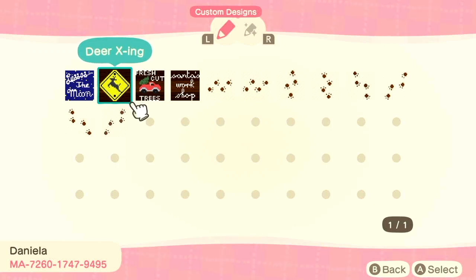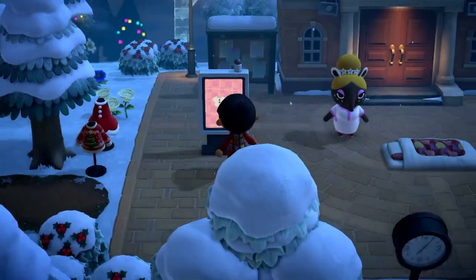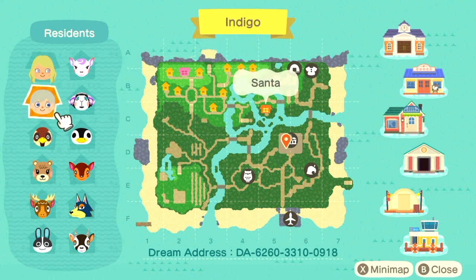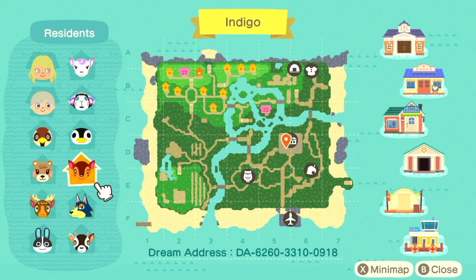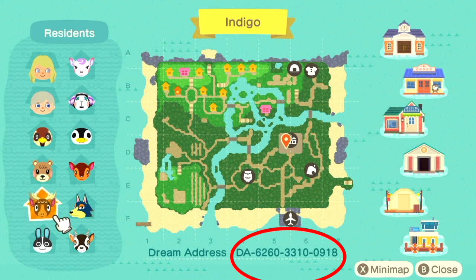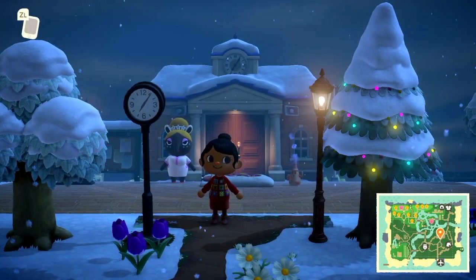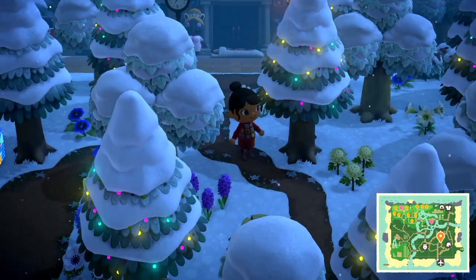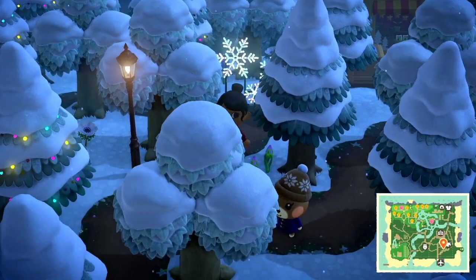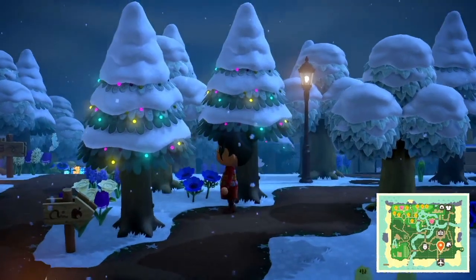It looks like these are her designs right here and the MA code is down on the bottom left for those of you who are interested. Let's take a look quickly at the map — here's the island Indigo, there's Daniela Santa, which is really interesting. Here are all of their villagers — very cute, a lot of iconic popular villagers. The dream address is down below, and I try to tour islands to give you inspiration for your own island.